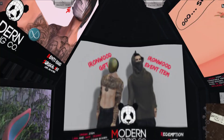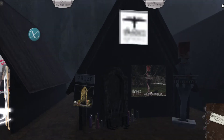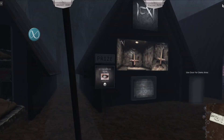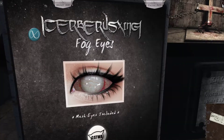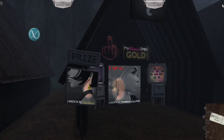Then you have Modern Clothing Co — they have this mask, this is how it looks in the picture. Then you have Unkindness — they have this memoriam shrine and candles, seven mad ravens. You have Dead End grave. Then you have Cyber Exing — they have these mesh eyes for Catwa, and you can see the eyes are very striking.